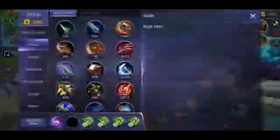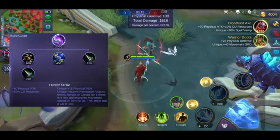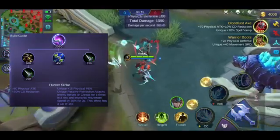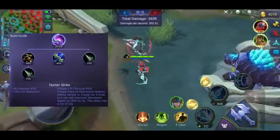Sunod na item, ito yung tinatawag na Hunter Strike. Halos pareho lang sila ng Blade of Heptasis — ang pagkakaiba nga lang, kapag nakalimang atake ka sa item na to, madadagdagan yung movement speed mo.